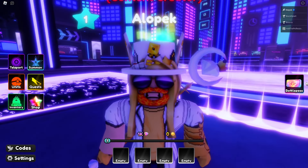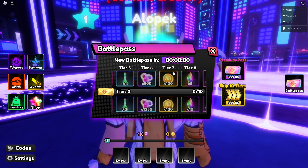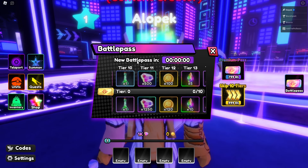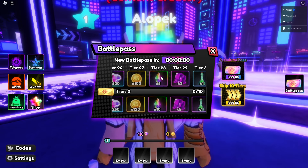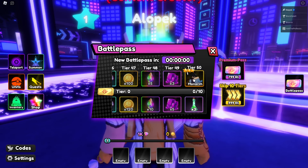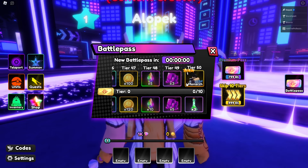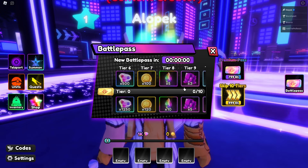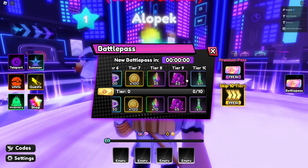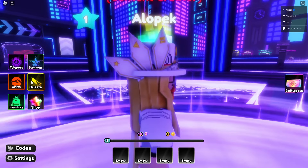We have a thousand gems to start out with, so let's check out some of the features. The battle pass costs 500 gems per tier, which is actually pretty good — usually games give you like 50, so I'm happy with that. Tier 50 of the battle pass gets you Sung Jin-woo for free on the free side, and the paid side gets you some potions.